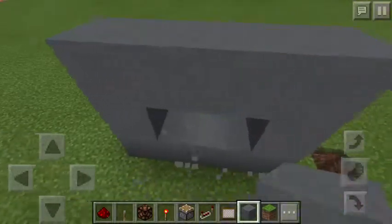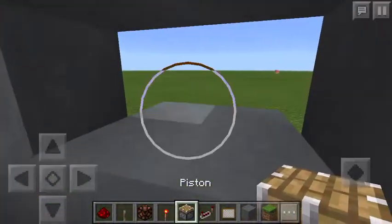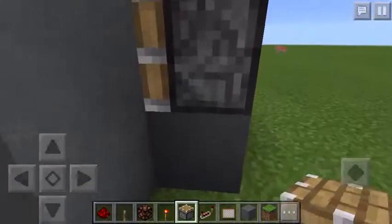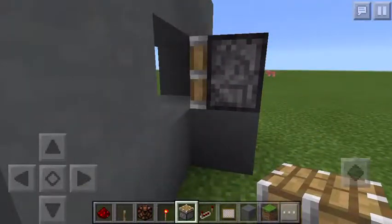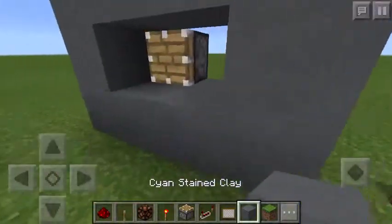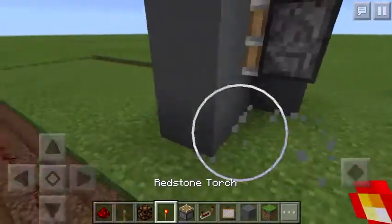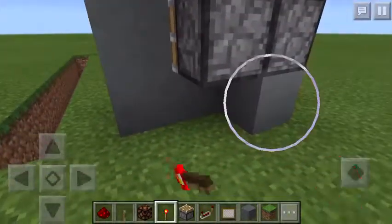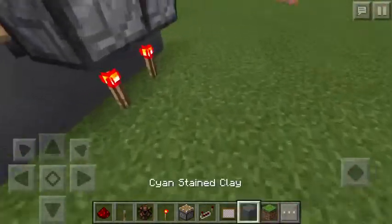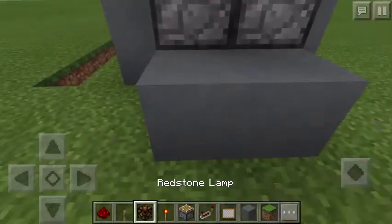Now go ahead and take a piston and do this. After you have that done, you're gonna want to put redstone torches underneath.